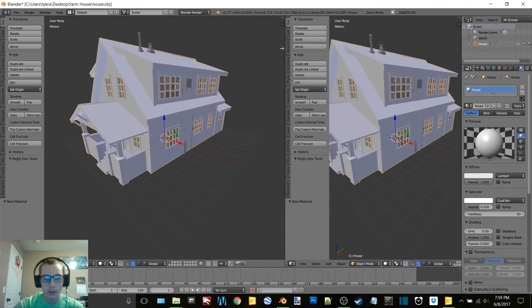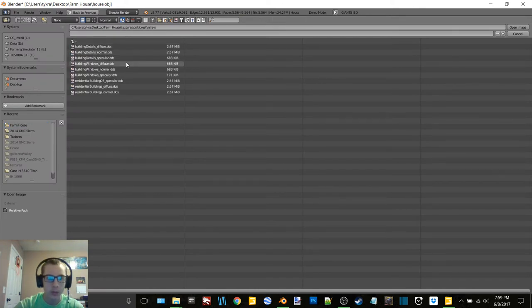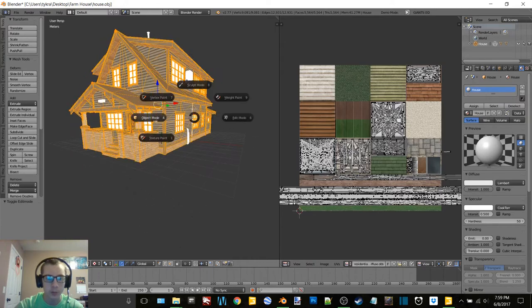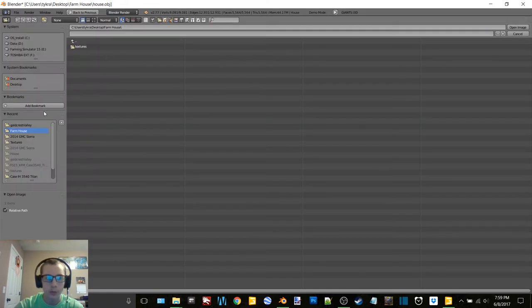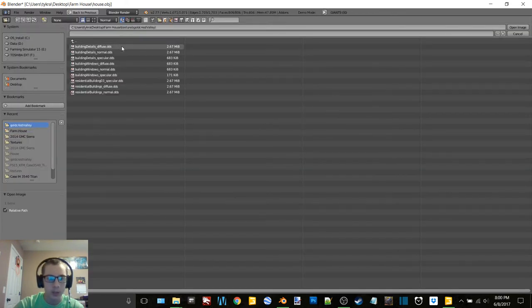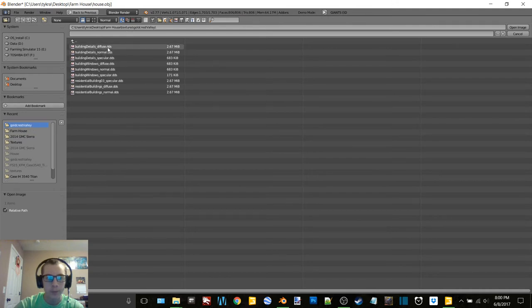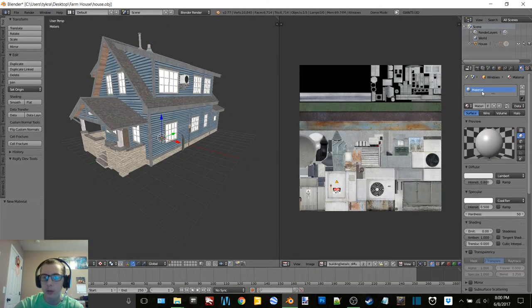I don't know if doing it this way — okay that did scale everything down, cool beans. Select the house, new material, calling it house. We can go like that, drag this over, get that into UV. Open textures, go Crisp Valley — okay so then residential buildings diffuse. Into texture mode we should be the right color — yes. So we'll go here, here, open here, buildings. Add-ons — and then that is going to be the building details diffuse. Now we can close this as well and then we just need to do the windows.